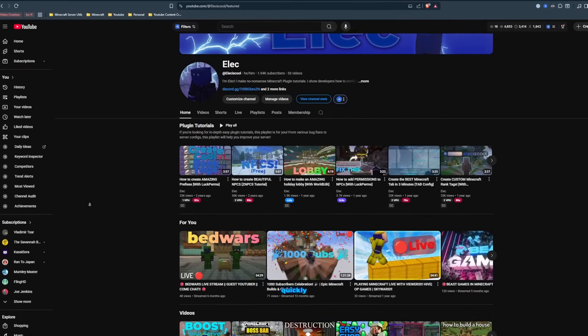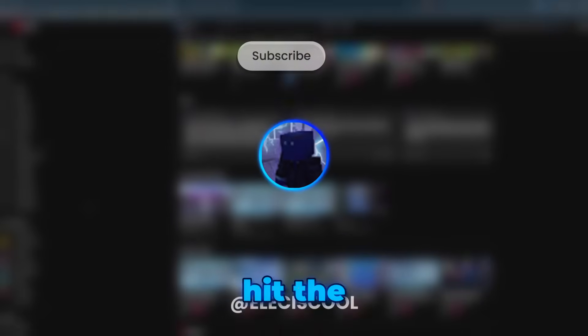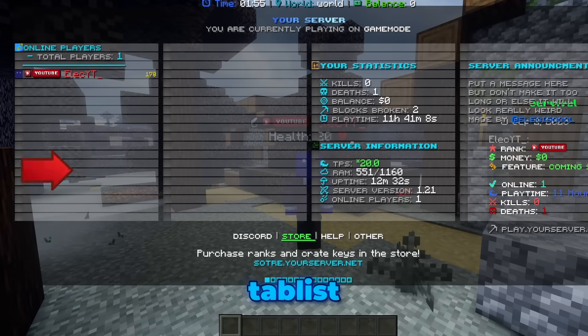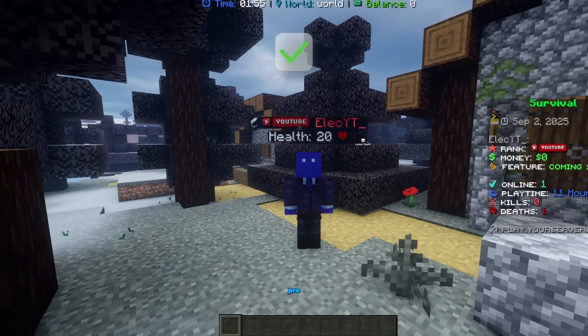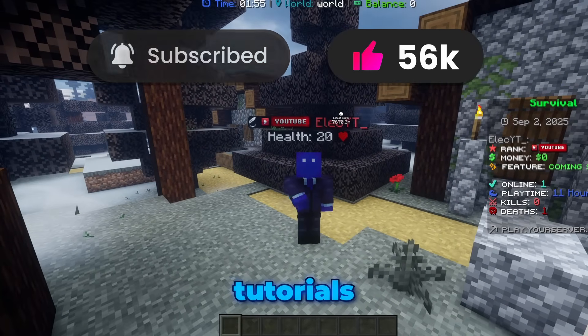Before we wrap up, my channel is about creating clear and concise plugin tutorials that provide free Minecraft configurations, just like the ones you used today. If that's your vibe, hit the subscribe button because there's a lot more to come. In just a few minutes, you've completely transformed your server's look with a professional tab list, scoreboard, boss bar, and health indicators. Your server is now officially looking pro. Thanks for watching — if this tutorial helped you out, a like and subscribe would be amazing. Check out the other videos on screen for more tutorials.